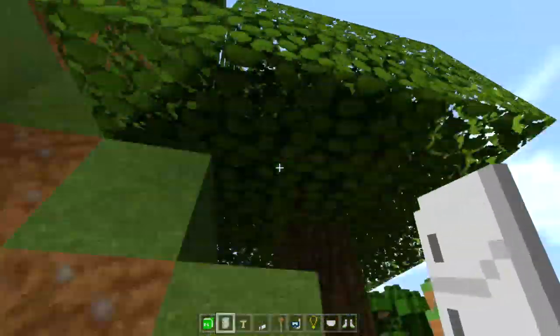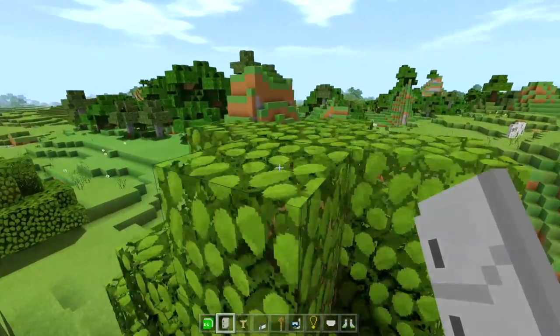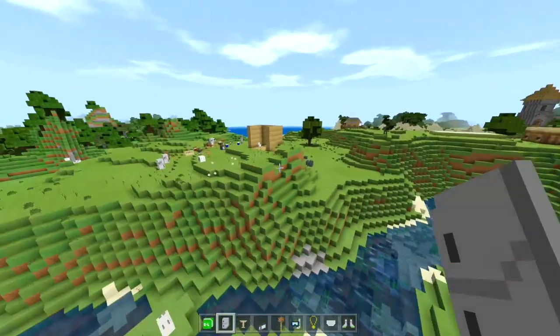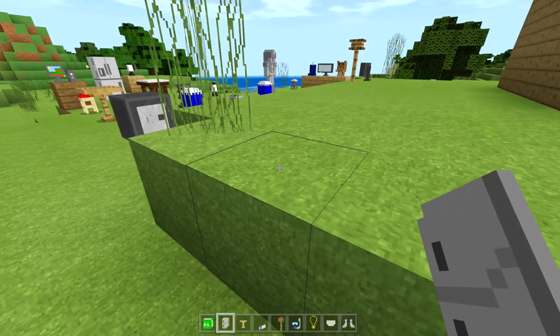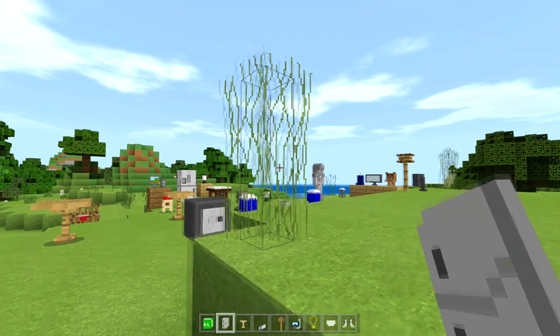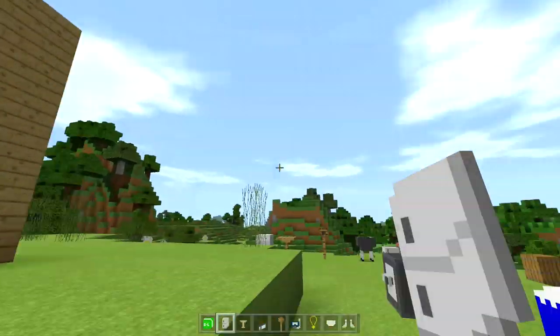If you want animated leaves wiggling with the wind, better clouds, a more realistic sun, and grass sides that connect with the top — and the grass wiggles too, not just the leaves — follow my shader tutorial linked in the description.